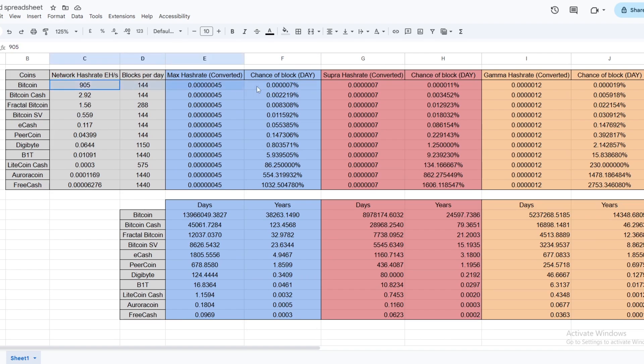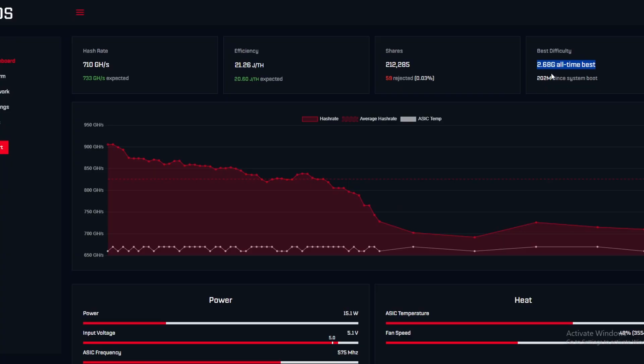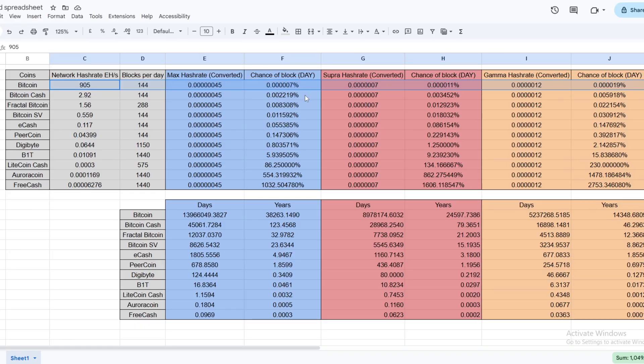You can see that Bitcoin is the lowest percentage across the board, but the Gamma has a higher percentage because it has more hashrate. The probability is higher that you'll hit a block on Bitcoin with the Gamma. As I said, difficulty matters, but over time you should submit a certain amount of difficulty over time. We have a list of coins we're covering today: Bitcoin, Bitcoin Cash, Fractal Bitcoin, Bitcoin SV, eCash, PeerCoin, Digibyte, B1T, Litecoin Cash, AuraCoin, and FreeCash.